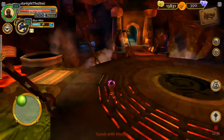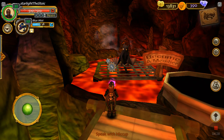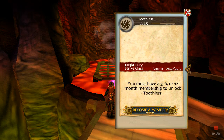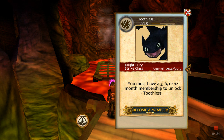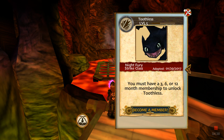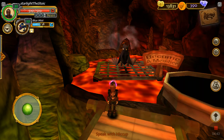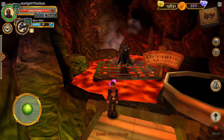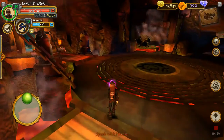This is Toothless — let me see if I can do his stats. I can't pull up full stats, but it does show me he's in the strike class. That's what Toothless basically looks like. It's pretty amazing and I'm glad to have him.